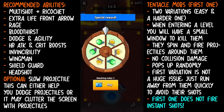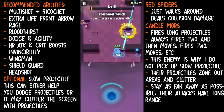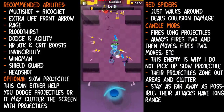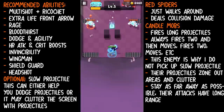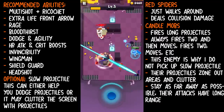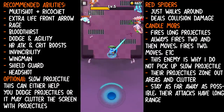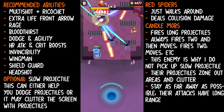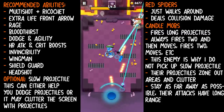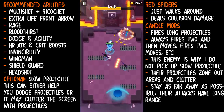Other mobs in this chapter include the red spiders — they're just simple basic spiders. And these are the candle mobs. The candle mobs fire long projectiles — it's basically four projectiles in one, like big fat projectiles. They fire a set of two: one, and then a second one right after, and then they move around. You want to stay as far away as possible from these mobs because of their long projectile — it reaches you a lot quicker.